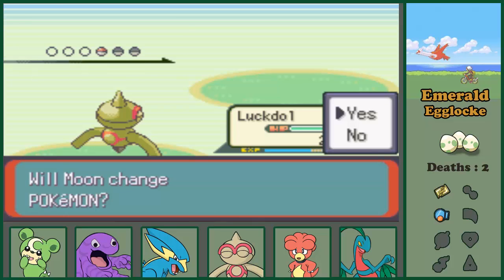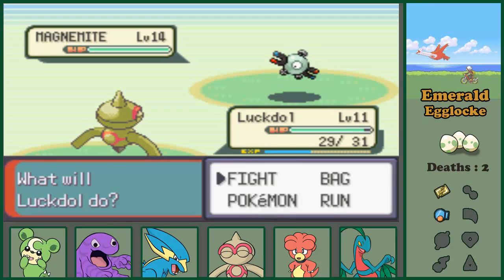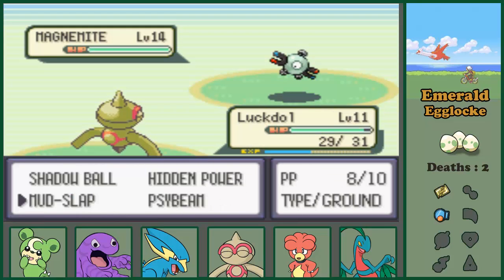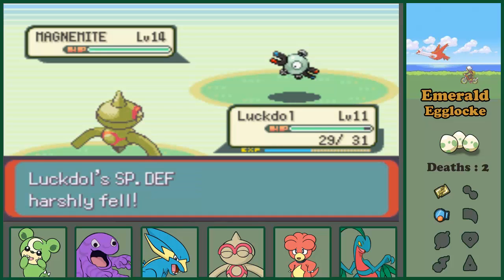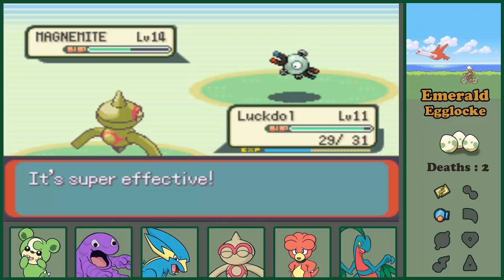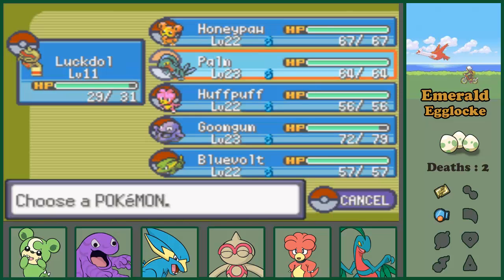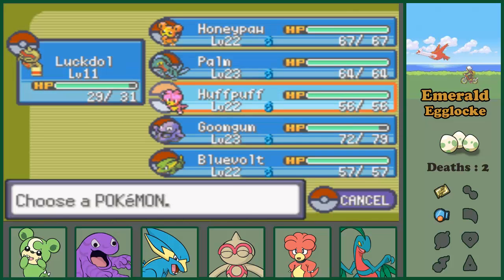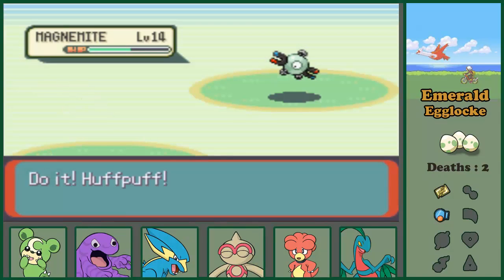Oh, you are genderless? Never noticed that. Alright. Can I take on a Magnemite at level 14? I'm not sure we want to do that, so let's just get out of here. It's nice that Mud Slap produces accuracy drops - it might be good for the gym because Watson's Pokémon hit very hard.